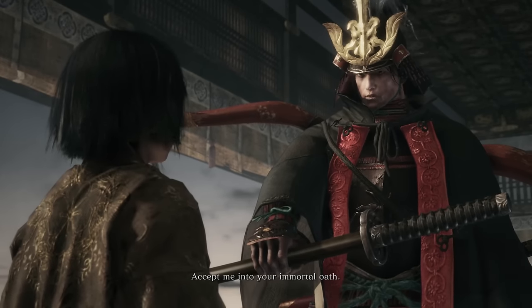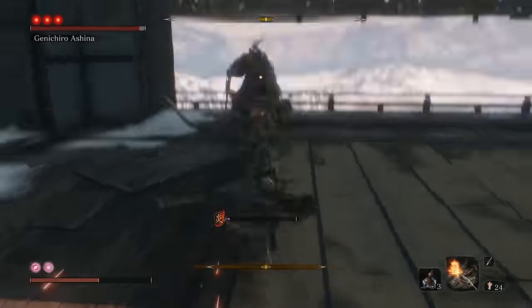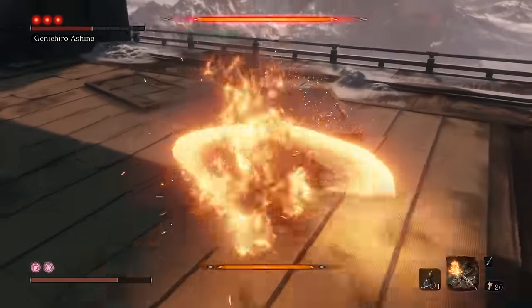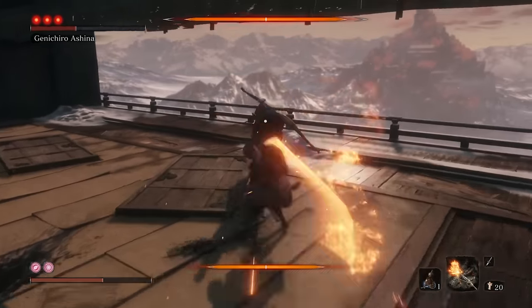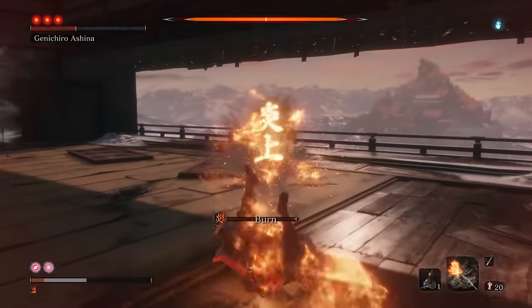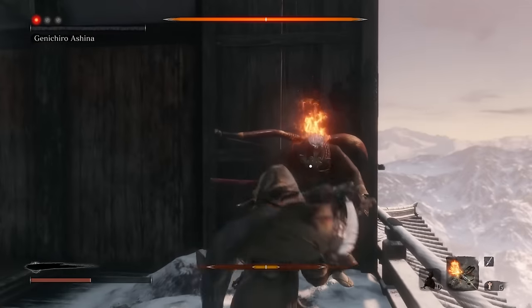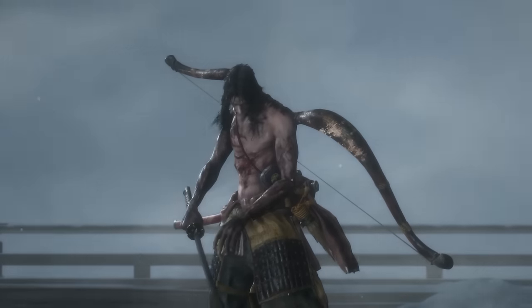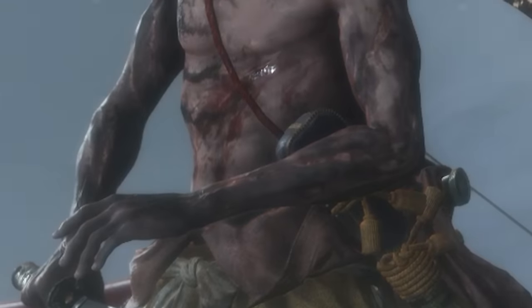Our paths crossed again and soon our blades would do so. It was going to be a battle poets would write songs about. Genichiro is somehow even quicker, hits harder, and now his bow shoots fire arrows that obliterate your vitality. But I also had tricks up my sleeve, thanks to the fire prosthetic tool and some arts I learned during my grind in Senpu Temple. Genichiro is no joke, no laughing matter, and he defeated me lots of times. Any mistake usually implied dying, but after a long and tiresome fight I managed to get Genichiro on his knees, exhausted. Then he took his armor off and I got nervous — what are those incredible abs, my man?